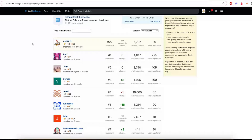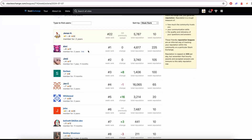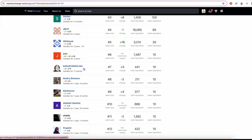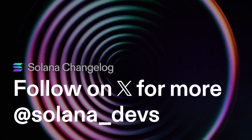All right, let's shift over to last but not least: Stack Exchange. Shout out to all the amazing people on Stack Exchange helping out everyone and answering questions. We've got Ari, Jimmy, Serban, John Cinkway, and of course White Seal. Great work everybody on Stack Exchange. And many new people as well — Ari is just such a beast, it's amazing. All right, that's going to wrap it up for this Changelog, and we'll catch you in the next one. See you next week. Bye-bye.